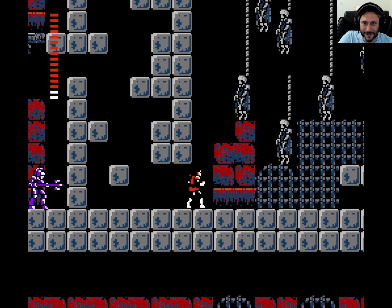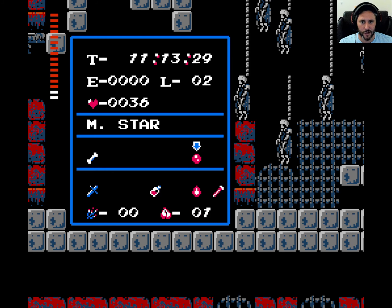Hey everyone, and welcome to part four of our blind playthrough of Castlevania II. In the last episode, we struck gold when we found a book that helped us progress. But at the same time, it's kind of depressing, or at the very least demoralizing, because now I know that those books exist, and I have definitely not been looking for them.